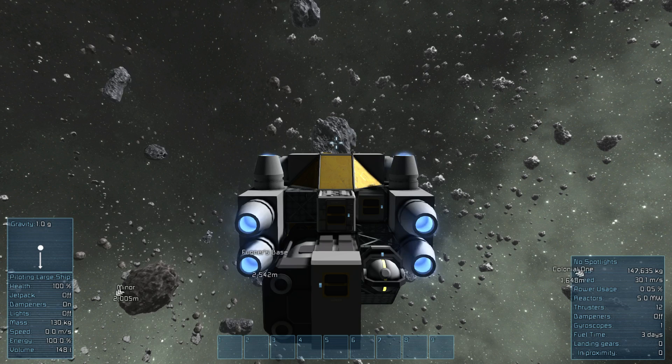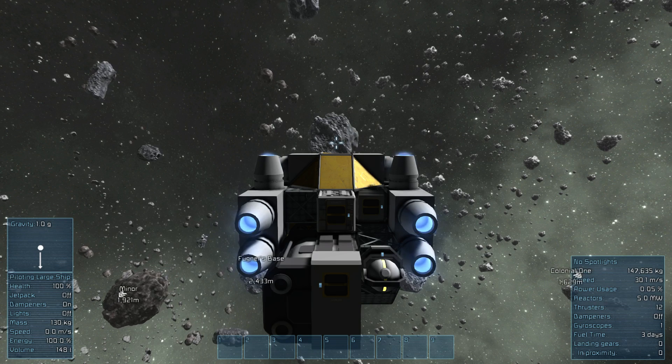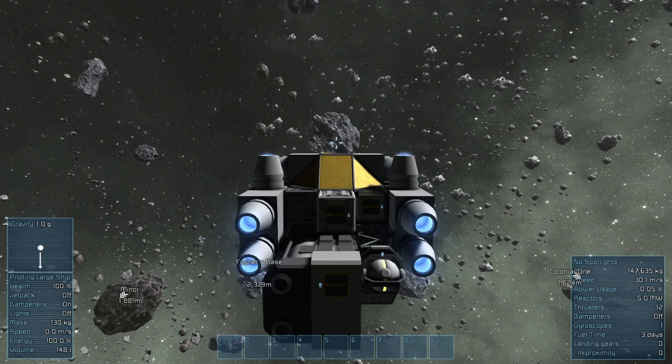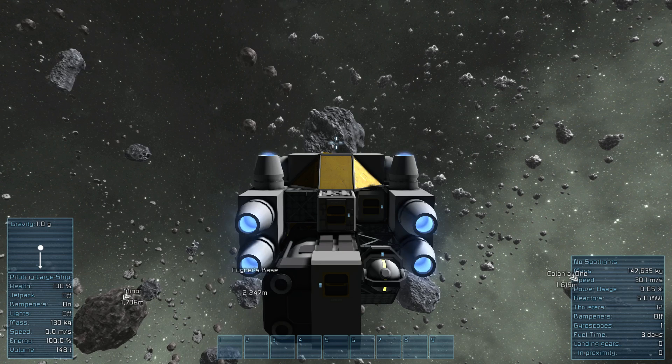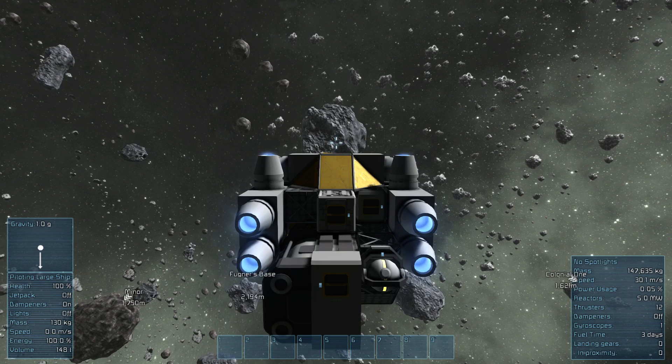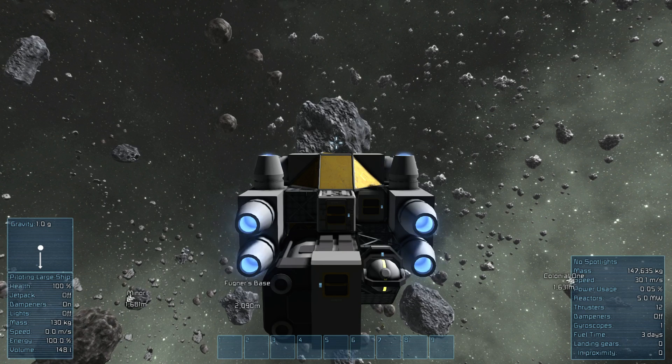If you're in a small ship hit V to toggle third-person view, which gives you a bit more control and visibility. Playing on a multiplayer server you've got to respect your neighbors — the rule of thumb is get your own asteroid, or ask permission if you see someone online, because it's rude to just barge in and start building on somebody's asteroid.